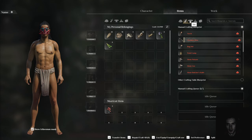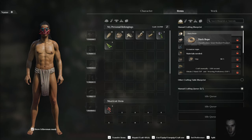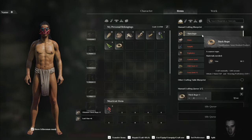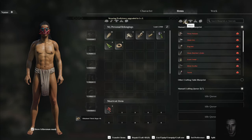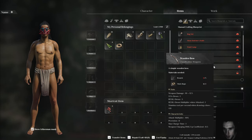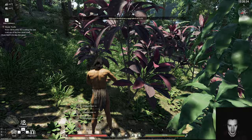Branch and thick rope - thick rope, we can craft that. One more branch, and vine - it's weird, it's weird.